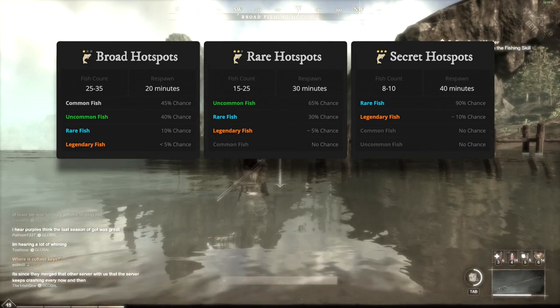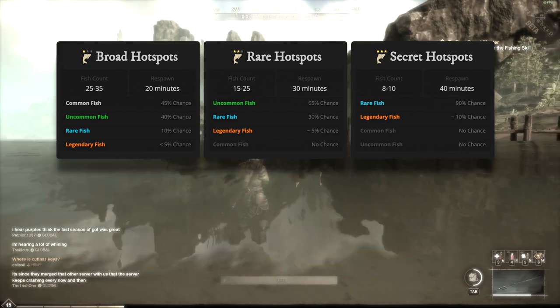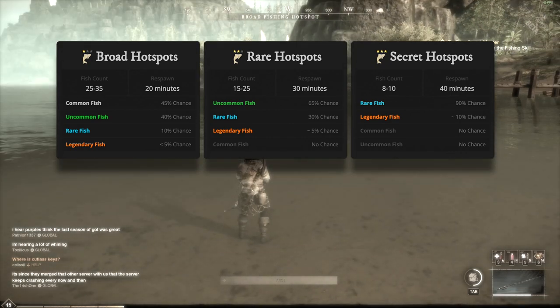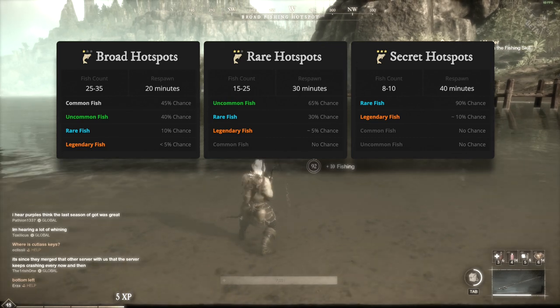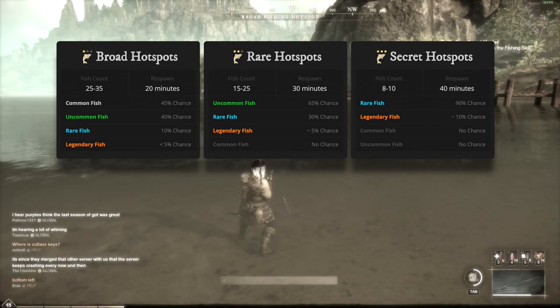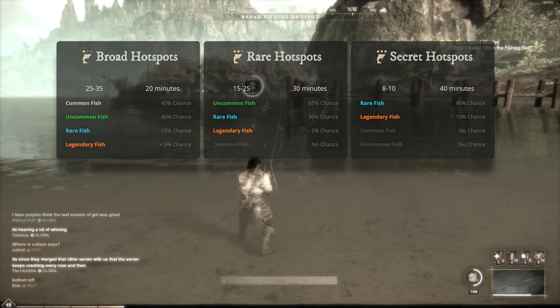The number of fish in a hotspot is limited: three-star has about 10, two-star has about 25, and one-star has about 30. Hotspot pools are like mining nodes — once depleted it takes time to respawn, about 20–40 minutes depending on tier, with secret hotspots taking the longest.